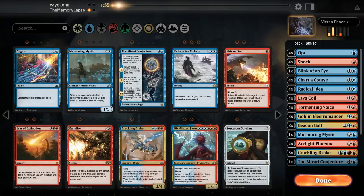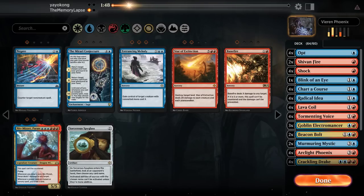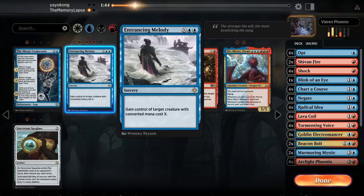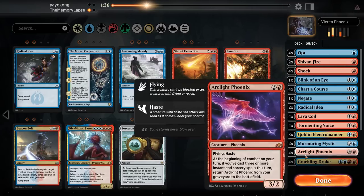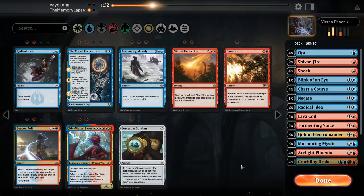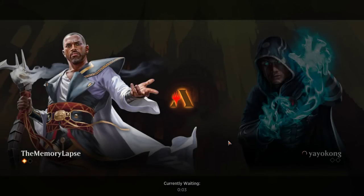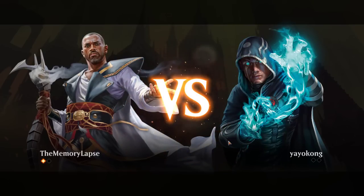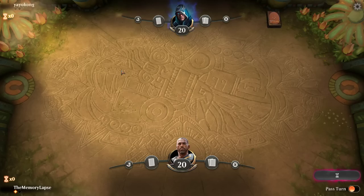So I bet we're bringing in murmuring mystic here. Yeah — murmuring mystic, ship and fire, drake, and negate. That makes sense. I guess melody is not so good against them because we can answer other creatures, so we take out two radical ideas, two beacon bolts, and one conjecture. Pretty similar configuration as against mono white — or I should say the white weenie decks. That one bird token was a champ — it helped us draw four cards off charter course, and that was the reason I played it that way. I wanted to get two cards off that chart. It did cost us the 1/5, but the 1/5 dealt six damage for us.